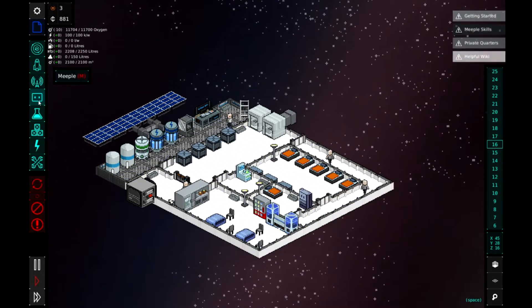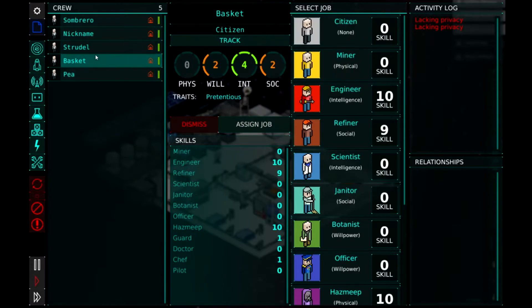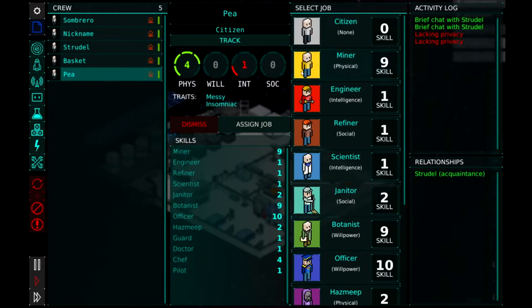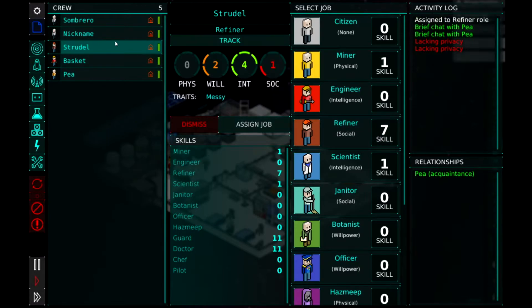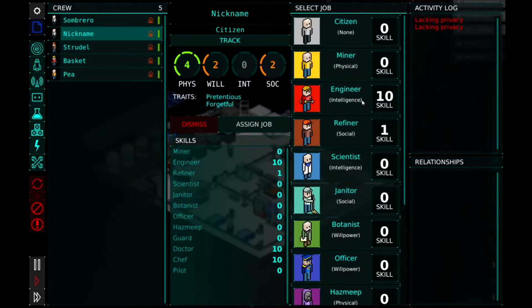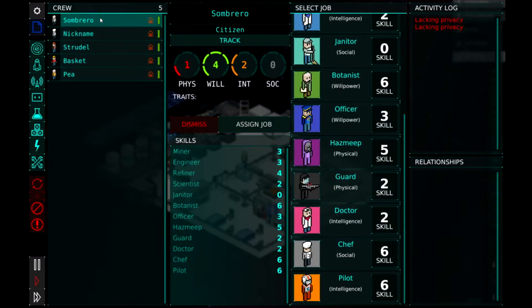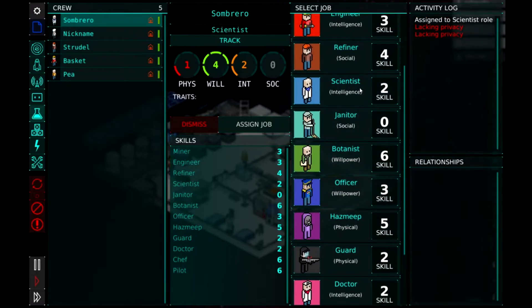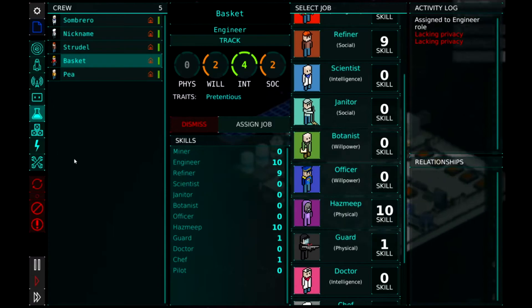Let's have a look at our meeples and see who's good at what. Little P is going to be our miner, you're the engineer for sure, Strudel can be the refiner, Basket is good at cooking and being a doctor too, and Sombrero can be our scientist for now. We don't have any janitors which is a bit of a shame - the engineer can go be janitor until we have stuff that needs building.